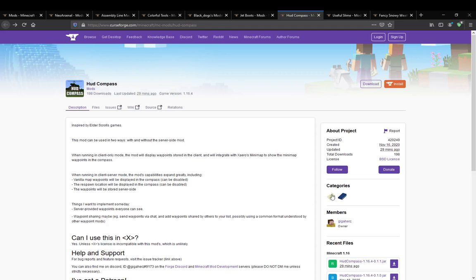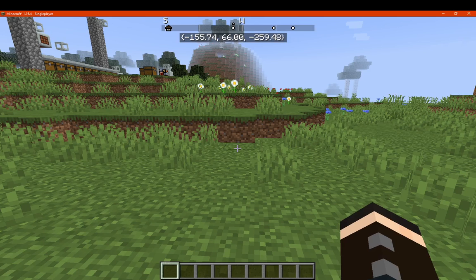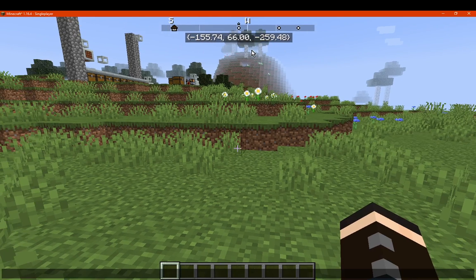Hello everyone, SunsetDuckToom! Welcome to another mod overview, this time on HUD Compass. This mod simply adds a compass that also allows you to set waypoints.